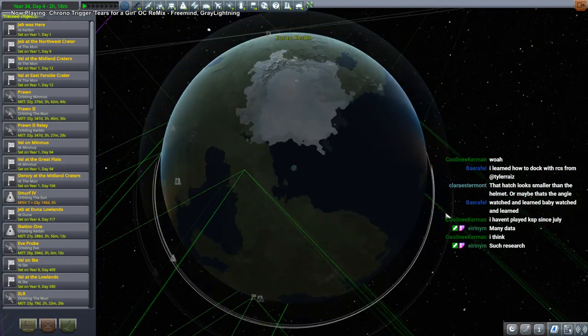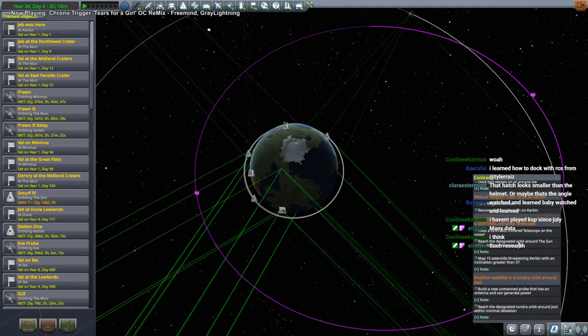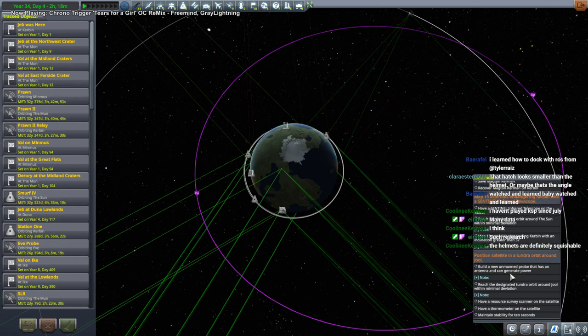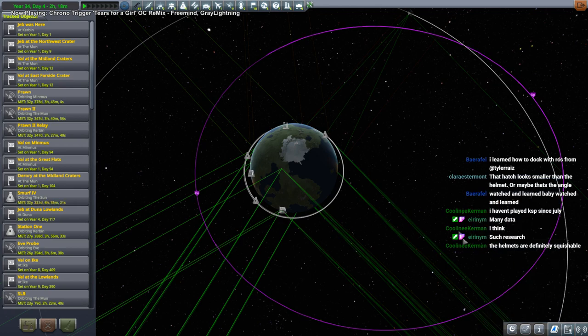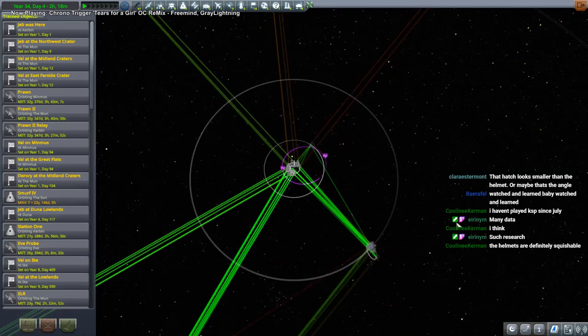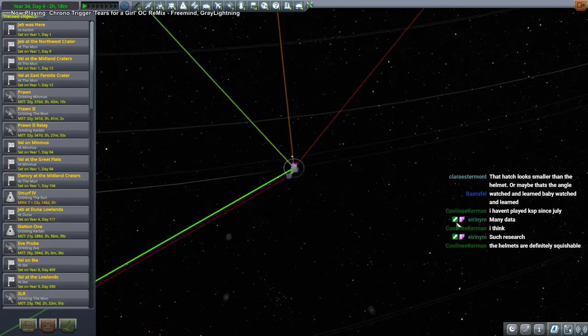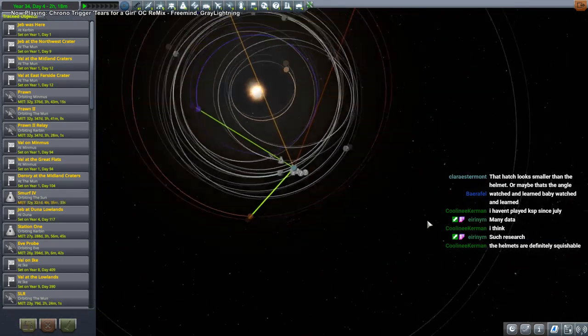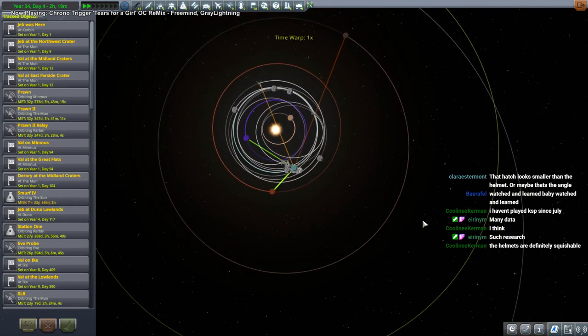We'll either be bringing the Dres probe back or sending a probe out to Jool. I could send crew — we've demonstrated we can launch it with a crewed vessel and deploy it — but it's got the research resource survey scanner on it so it'll be bulky anyway. We might as well send it on its own. Helmets are basically inflated — squishable — I don't know if that's safe but we'll pretend.